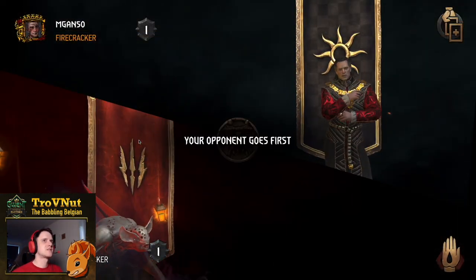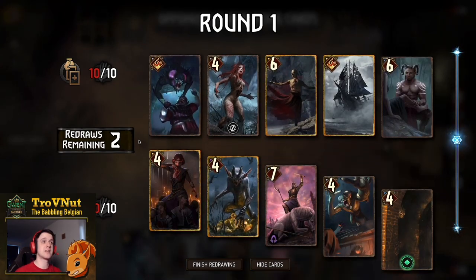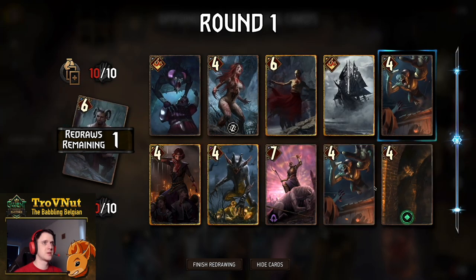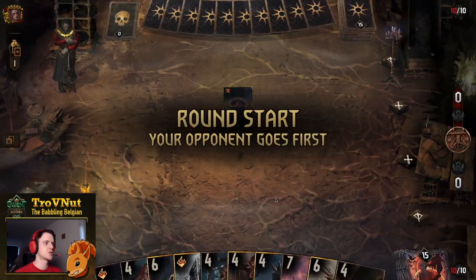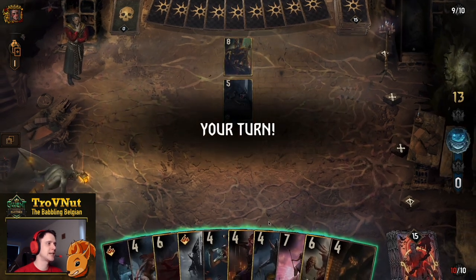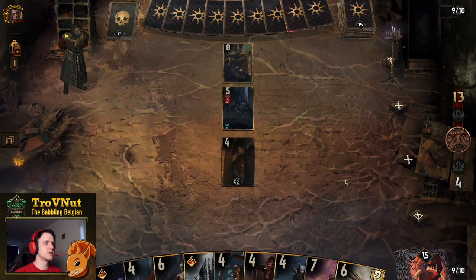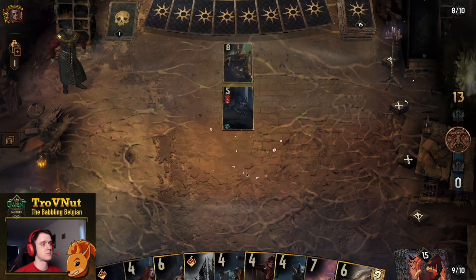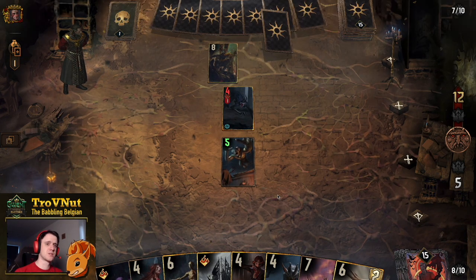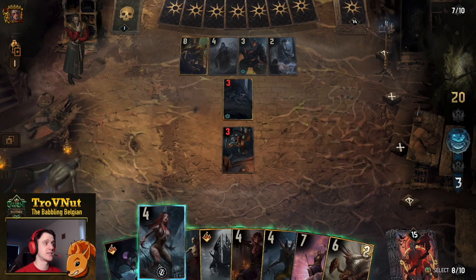Next up is a Nilfgaard Assimilate opponent. These days it can be a lot of different things, so I have no idea what's going to be coming here. It's usually a sign I need to play Unseen Elder very late to avoid getting it copied too much. I can get Incubus out of the way, double bronzes should go. That's a pretty good start. Jan Calvate immediately — so I definitely want consistency. I'm just going to start slow with Nekirot on the Lamp-Chin and see where it goes from there. The Garkane is still an option, still an engine card.